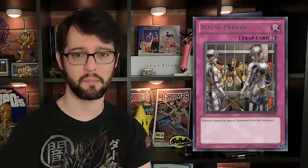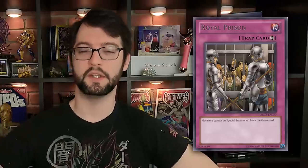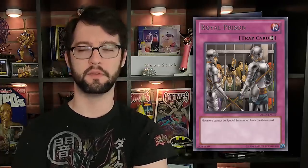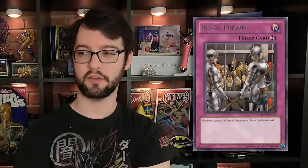Number 9 is a continuous trap card called Royal Prison. It's a floodgate: monsters cannot be special summoned from the graveyard. Now, why wouldn't you play Necro Valley? You'd probably play Necro Valley, but being spell speed 2 means you can activate it in response to something like Call of the Haunted, so you can flub your opponent's plays, letting them commit to something before they actually know they weren't ever able to do it. Are floodgates fun? No! But they are good, so it makes the list.